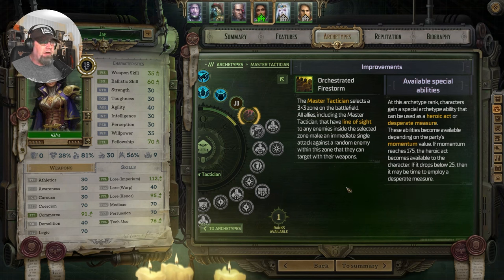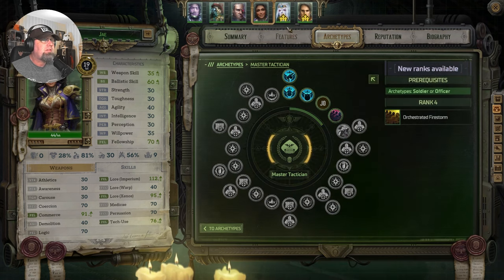Orchestrated Firestorm: 3x3 zone, all allies, including the Master Technician, have a line of sight to any enemy inside the zone, make an immediate single attack against a random enemy. I like that one a lot.